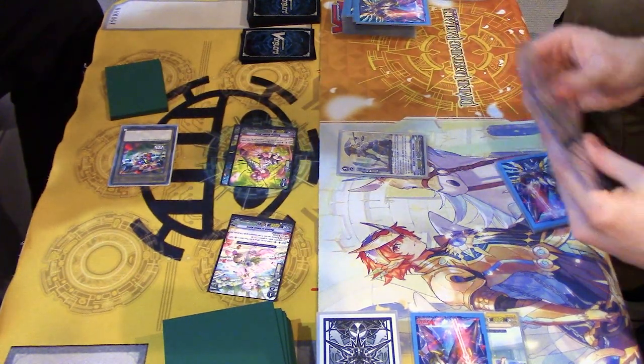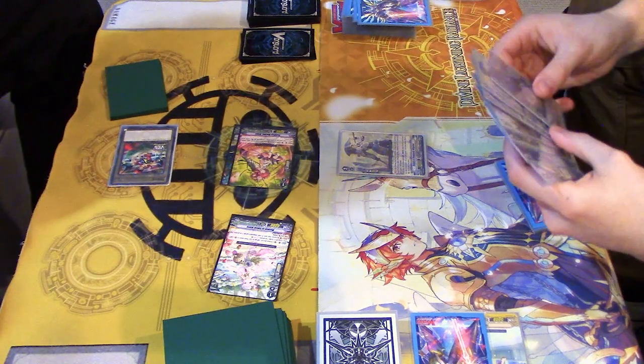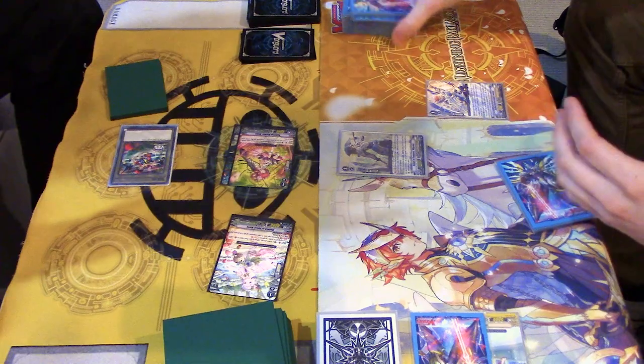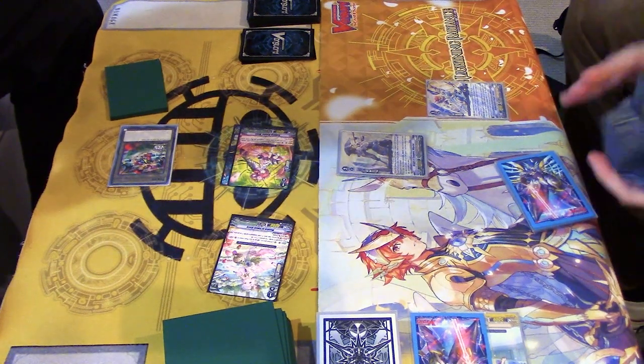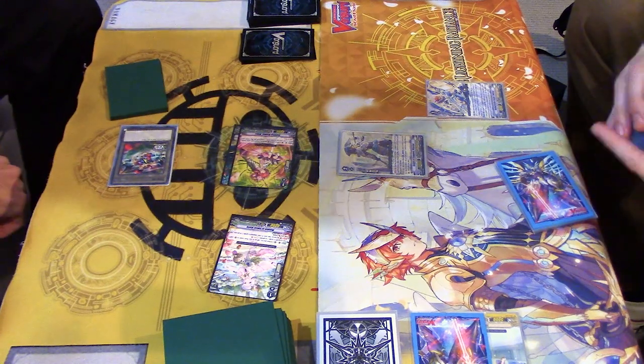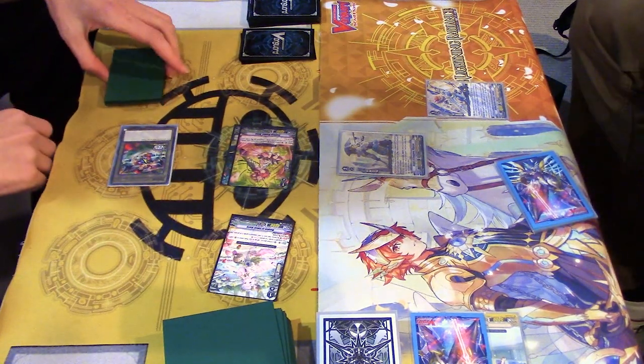I'm just gonna let you do your thing. Oh wait, it is 7, yeah. You can tell me Sanctuary Guard - if you had five grade ones you win, and I believe you. Long place. Top 7. Look for a grade one. Call it. Shuffle.